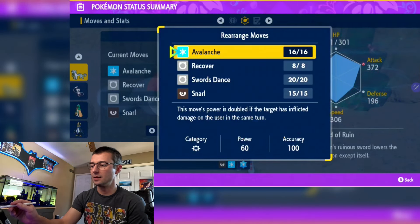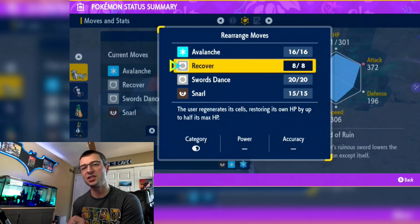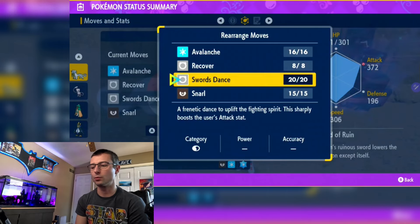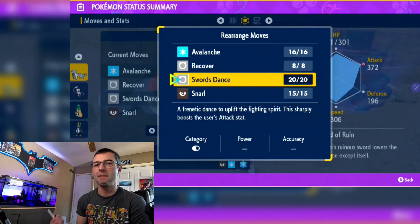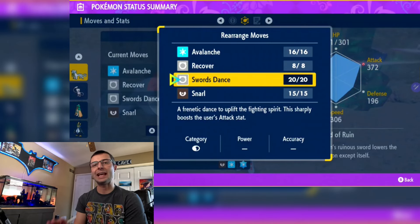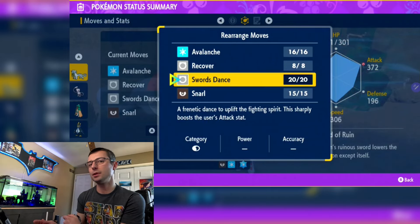Next move: Recover — critical for Chien-Pao. He doesn't have the best defensive stats, so we need healing to get fully set up. Third move: Swords Dance. We have to fully boost Chien-Pao to make sure Avalanche is doing maximum damage so we can punch through Venusaur. This build hits hard and makes up time very quickly after the initial setup.